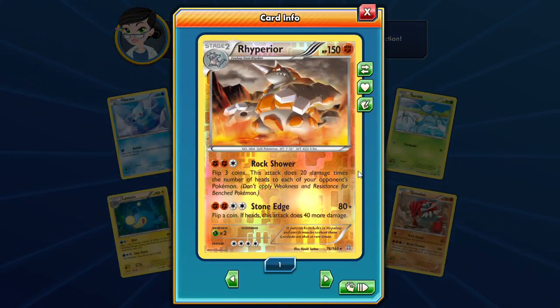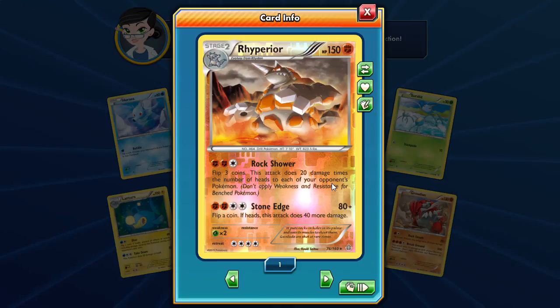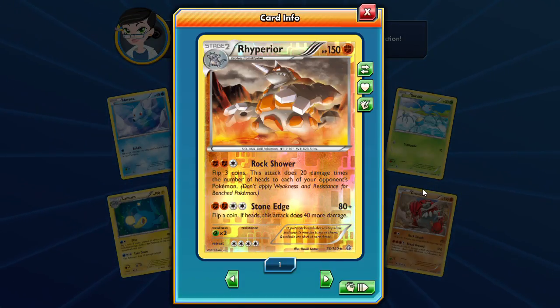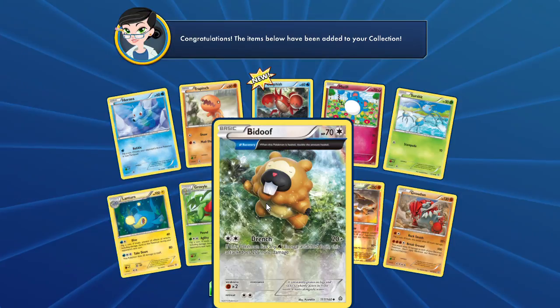So Rock Shower — flip three coins. That's an expensive cost. 20 damage times the number of heads to each of your opponent's Pokemon. That's very strange. I really wish it wasn't a coin flip. So it can do 60 damage to each of your opponent's Pokemon if you flip three heads — but then you gotta flip three heads again. So you have to be extremely lucky or just keep flipping until you get it. This is such a hilarious card.